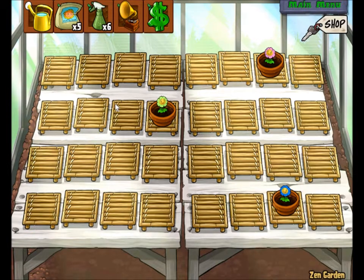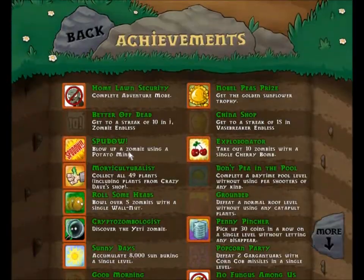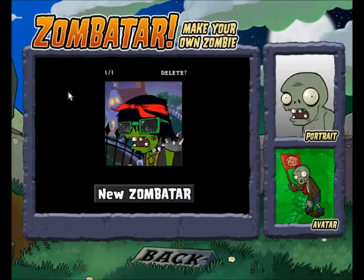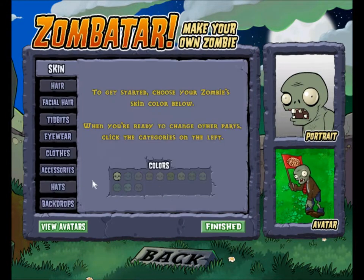There's a garden where you can water your plants and get money. Achievements — why not? And you can make your own zombie. We'll make our zombie.